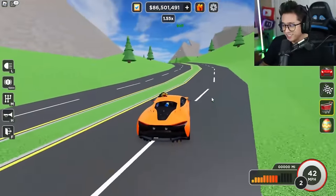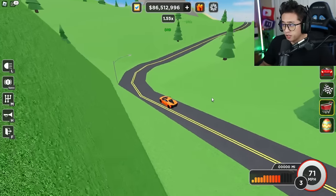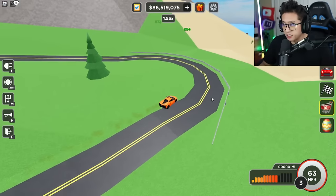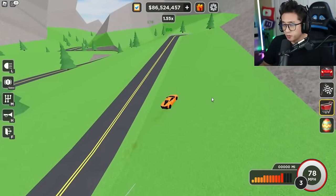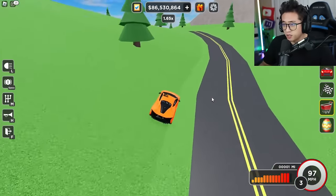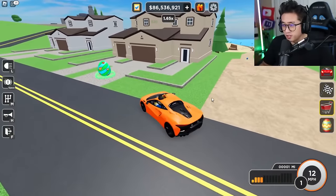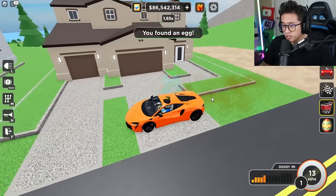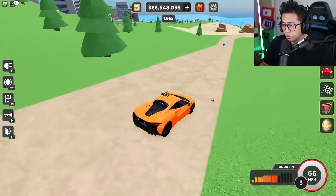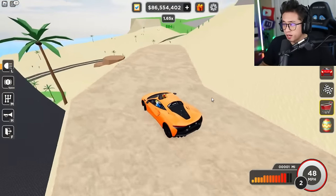Let's continue the egg hunt. We're doubling back along these highways to check for eggs. There are some houses coming up so there might be eggs there. Yes — there's one right in front of this mansion, a heart-shaped egg. There's also a pretty patterned egg right here by this ramp in the cactus area.